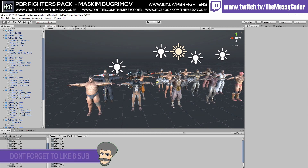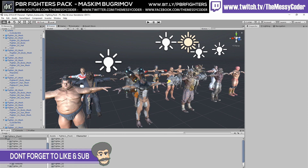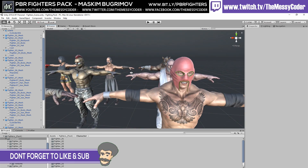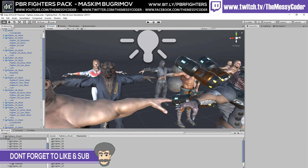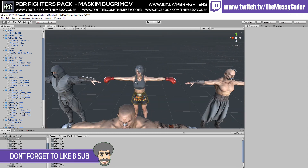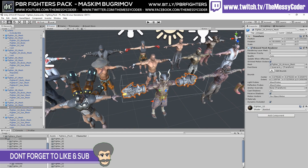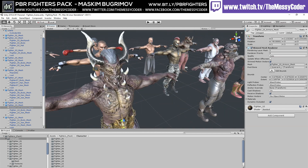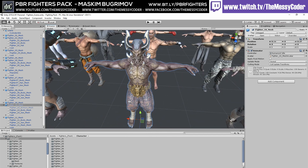Messycoder inside Unity playing about with Maxim Bugremorf's PBR Fighters pack. It's a fantastic deal — you get 15 characters for a fiver, which is about 33 cents per character. It's just a shame that out of 15 characters you only get two female models; that is my biggest gripe with this entire pack. And then there's this guy here — he's very, very scary indeed.